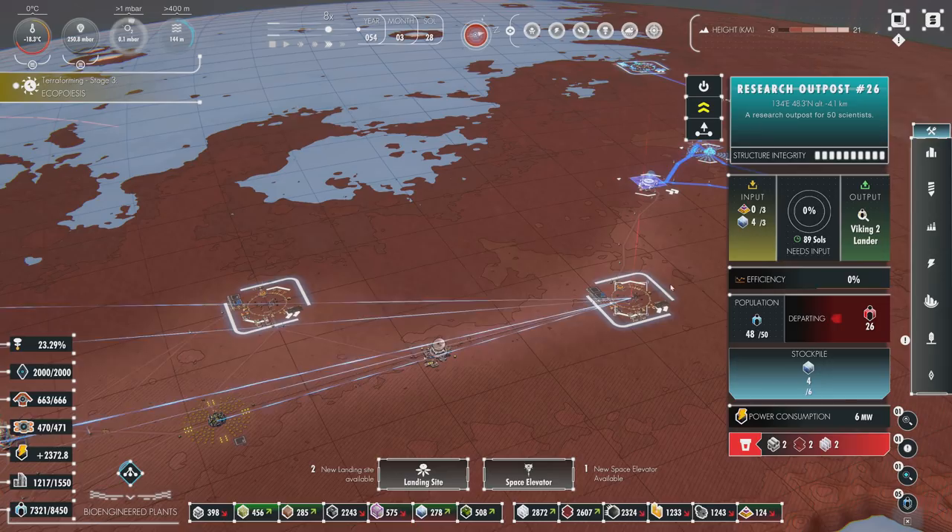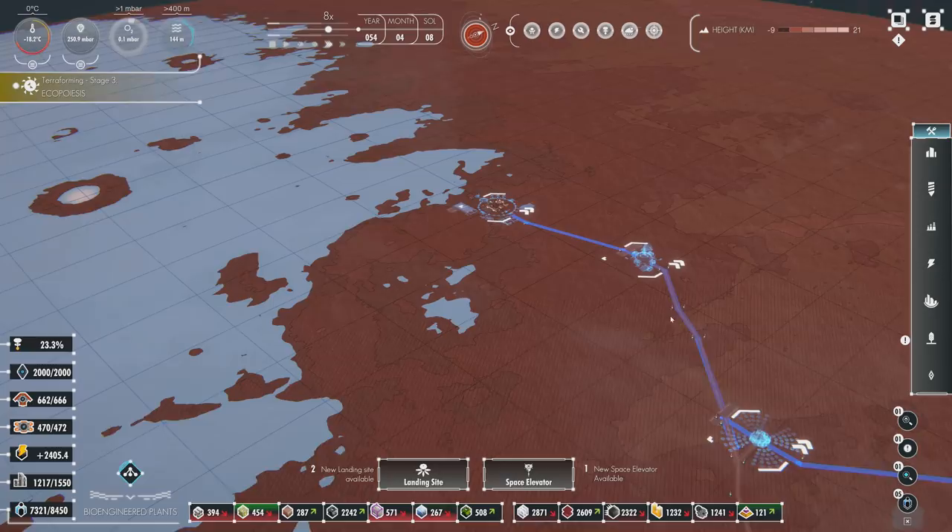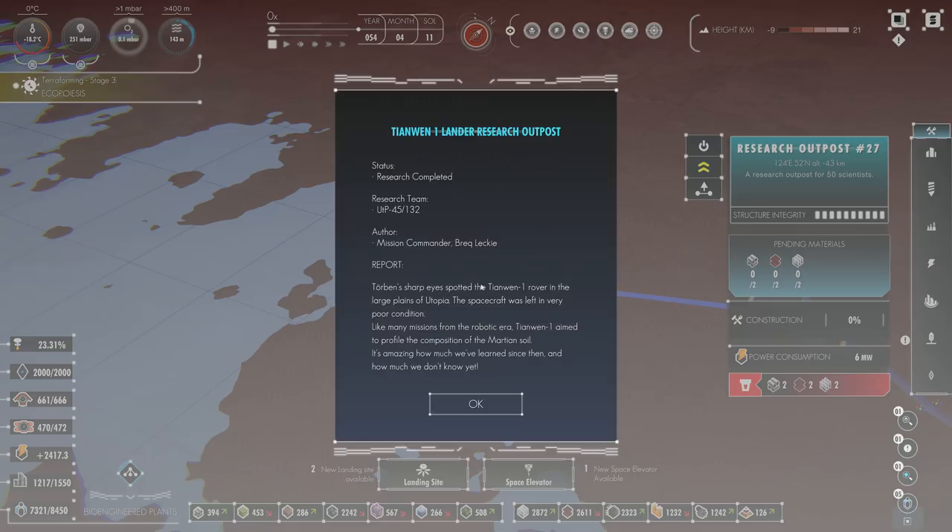We've got people at these sites too. I'm working my way out with worker hubs, solar farms, and all that stuff. This is the last research outpost I want to get before we really start hitting terraforming — it's the last one. Tianwen-1 lander research outpost.